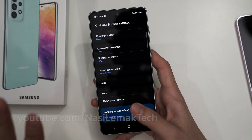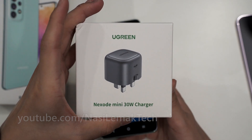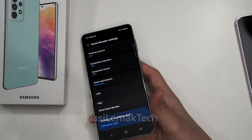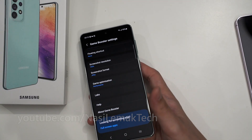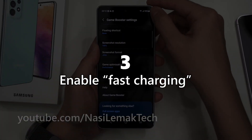The next step is to make sure that we have a USB PD charger. The charger I'm using is from Ugreen — any USB PD charger will work. It doesn't really matter about the wattage; this one is a 30W charger, but you can use 25W, 45W, or even higher — whatever you have will work.